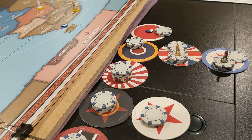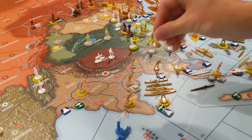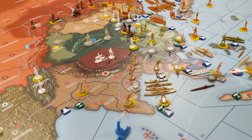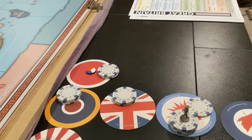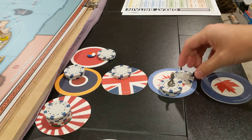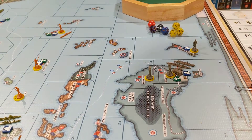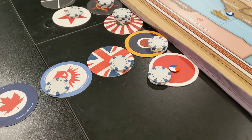FEC has one unit they've built and they're saving $2. They will put that guy at the factory in Calcutta. I should have probably moved that other guy up here too, so I'll go ahead and do that retroactively. ANZAC saved $1 and has a guy to place - a regular infantry - which they will put down in Sydney at the minor factory. Canada already placed their unit and Netherlands had nothing to place - they saved their dollar.